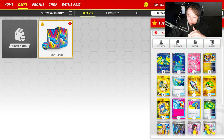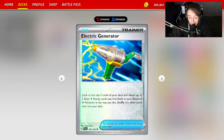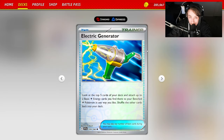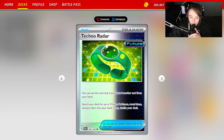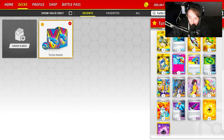To generate energy onto the board we have Electric Generator, which is great for setting up Iron Hands — you can even potentially set it up turn one, as you'll see in one of the gameplays. Electric Generator has been a staple in decks that run Iron Hands. We're also playing four Techno Radar: discard a card from your hand to search your deck for any two future Pokemon, reveal them, put them into your hand, and shuffle your deck. This helps synergize the board better.